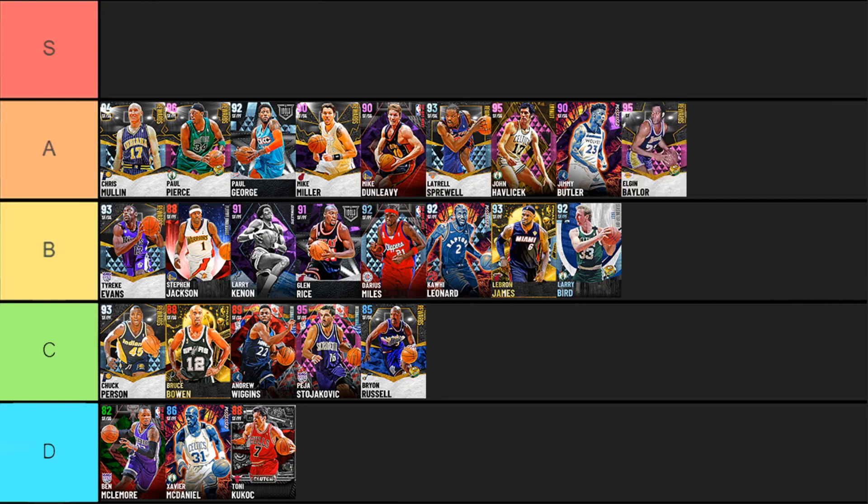Next up, Elgin Baylor — kind of the same story. Amazing card but six-foot-five is still a little undersized for small forward. Elgin makes up for it though — once you evo him up he has gold Clamps, gold Intimidator, 89 perimeter and interior defense, gold Quick First Step, and 95 speed. The one thing that still hurts Elgin is solid shooting stats but no hot zones outside the three-point line, even though he has gold Hot Zone Center and Green Machine — greening can still be tough.